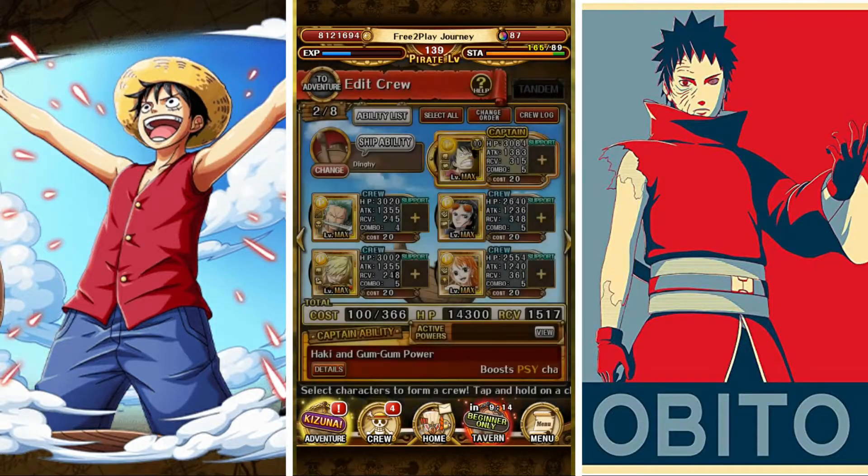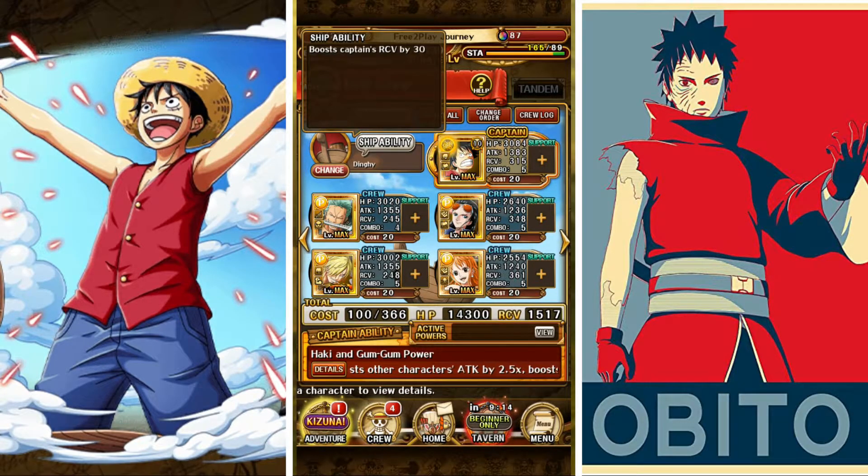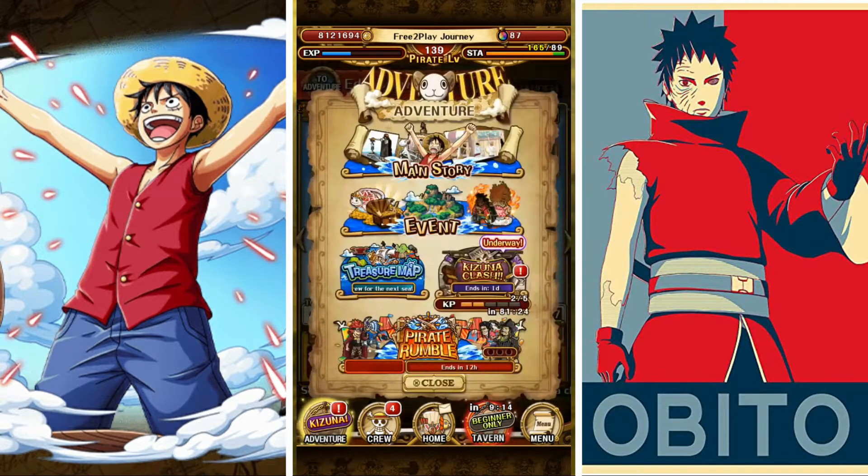This is my new team — all of these free-to-play Straw Hats. I leveled them up, they all have special level, and this is the team I'm going to use from now on to farm content. They are all done pretty good. For the next part, you may have noticed that the ship we have doesn't do anything, and you should really try to get a better ship as soon as possible.